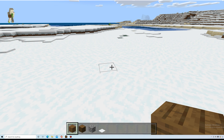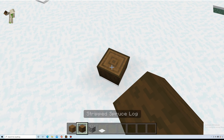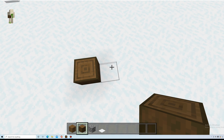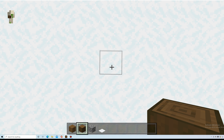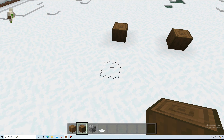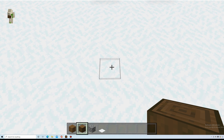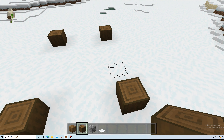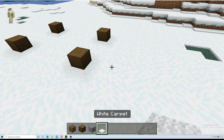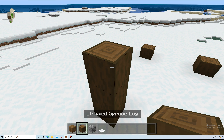So first what I need you to do is place one block here. Count one, two, three, four — on the fourth block you place another. Then go one, two, three, four, five, six — on six you place a block, then go three more and place one there. Then you're going to go up three blocks.